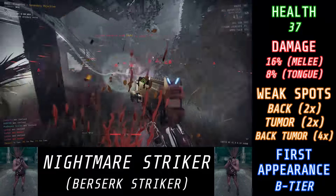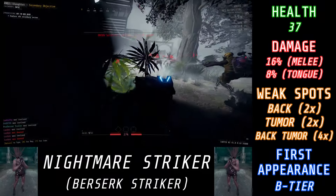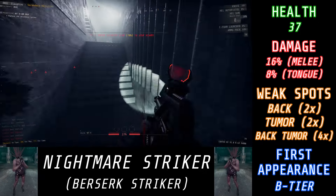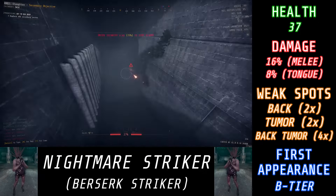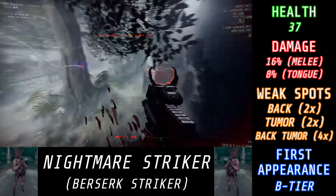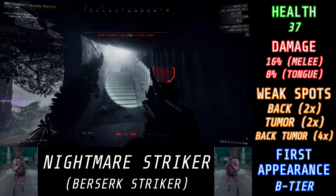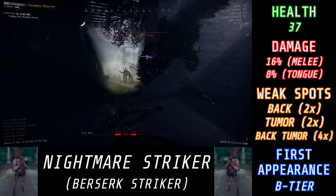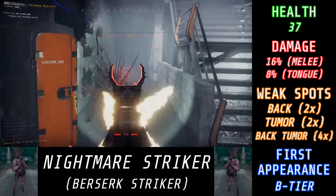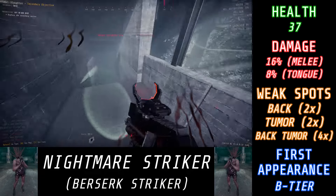If you're dealing with just a couple of Nightmare Strikers, it's really not that big of a deal — you kind of just treat them like regular Strikers. The big difference is that since they don't have a head, you're just aiming for the tumor on the stomach instead. But if you have to deal with an alarm spawning in a lot of these guys, or if you wake up in a room with 10, 15, or even 20 Nightmare Strikers in it, you need to keep your distance. Keep falling back and deal damage from afar, and have weapons that can pump out a lot of damage quickly, pierce through enemies, or stagger enemies — those are the best guns to have against these guys.